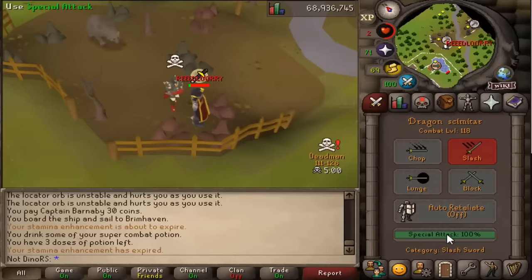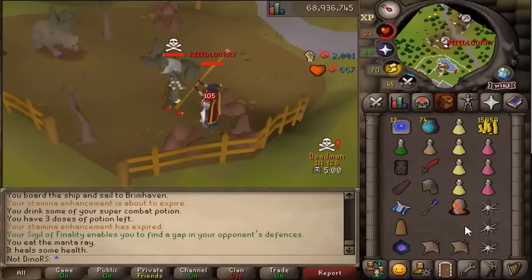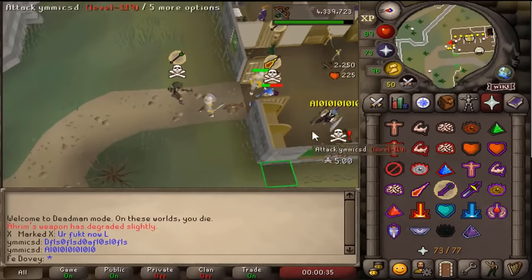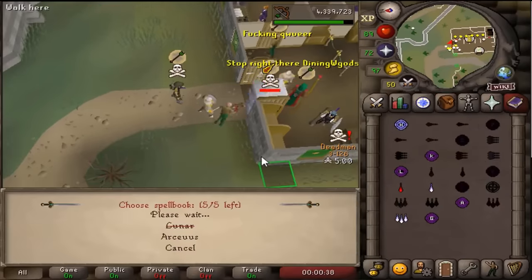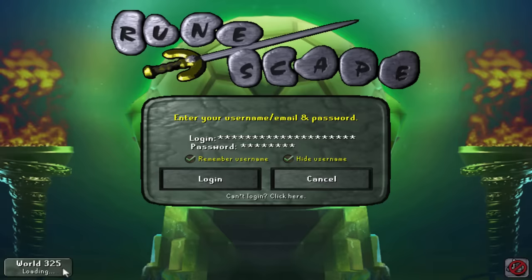Deadman Mode Armageddon is here. Every DMM I have played, I've found fun ways to use sigils and mechanics, like hitting over a hundred with Dharoks and dragon spearing players into safe zones. This time is no different, but before I can do anything I need to grind my account to that stage. One minute till we start.